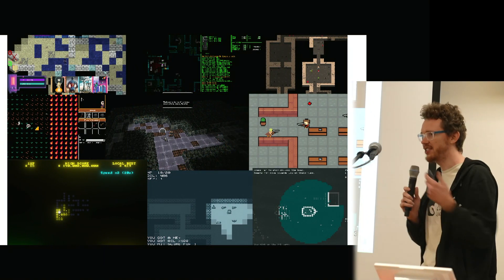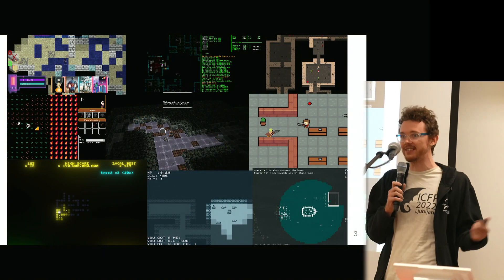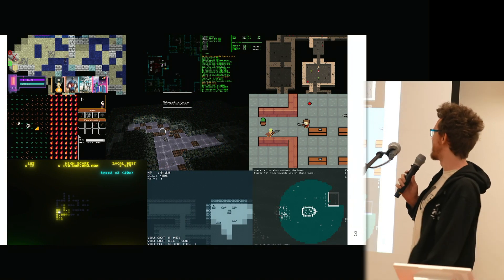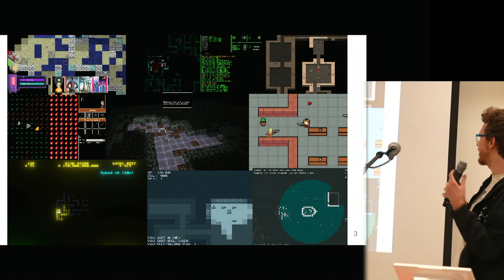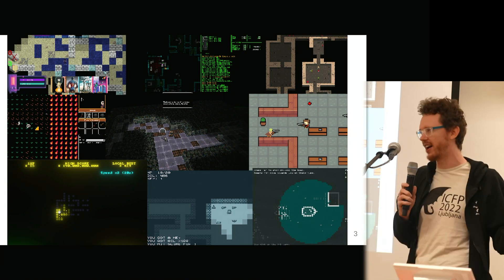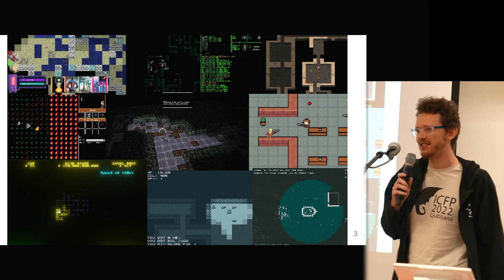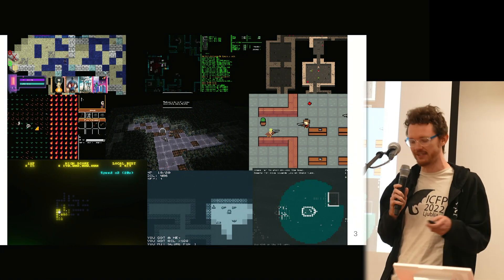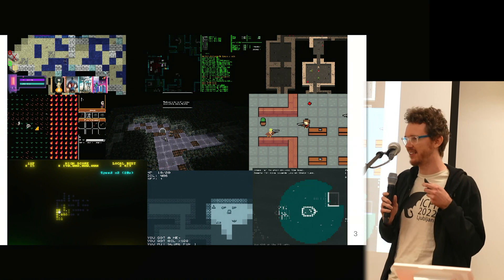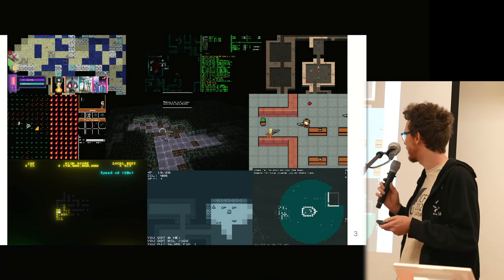Here are some screenshots from different entries into this year's seven-day roguelike. Mine's here at the bottom left. You can see they all kind of resemble this grid-based style — some of them are ASCII, some have hand-drawn graphics. There are about 200 entries this year. It's a really cool game jam with a lot of high-quality games.